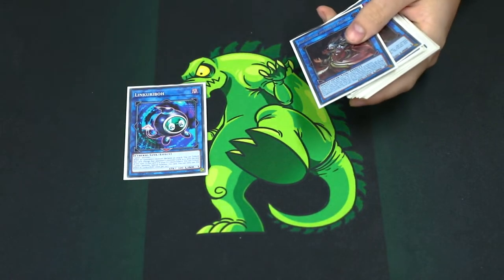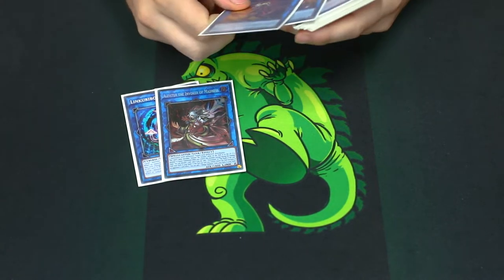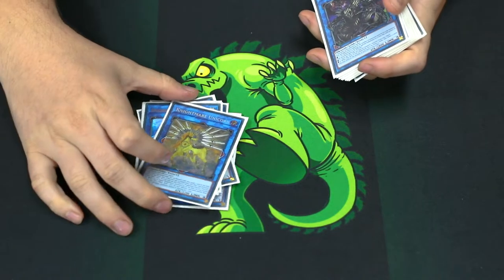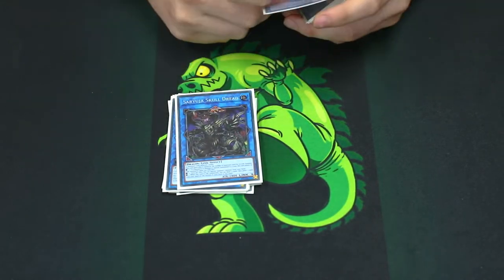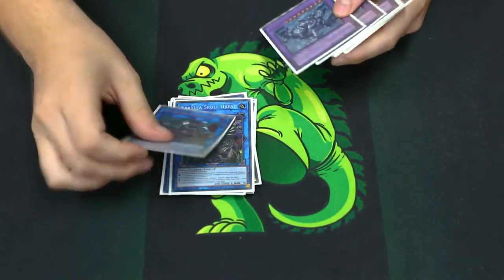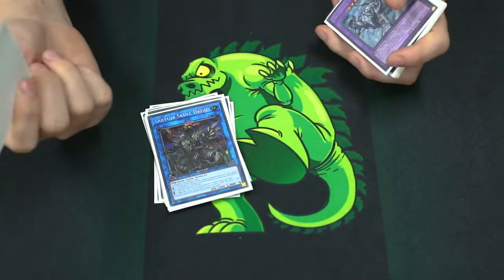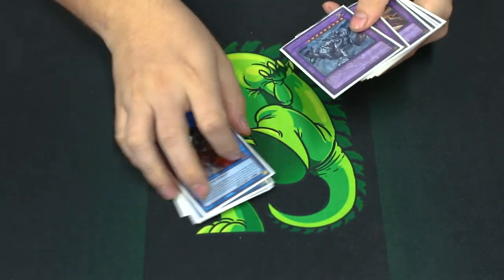Extra deck: we play 1 Link Creeper because we do have level 1s. I play Alistar and then 1 Kigari — I don't play any of the others, you don't need to. Phoenix, Decode Talker which you go into a lot, Nightmare Unicorn which you can cut if you have Moral Sword, Soryuja because there will be a lot of situations where you can just draw 4. With Soryuja you can link away your whole board, play Engage, and then just get the free plus 1 if you search your Hornet Drones. And Moral Sword Dragon — that's it for the links.